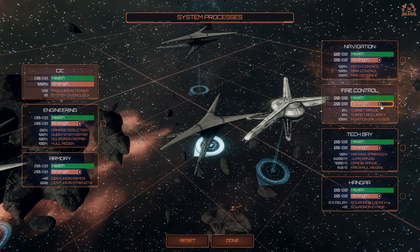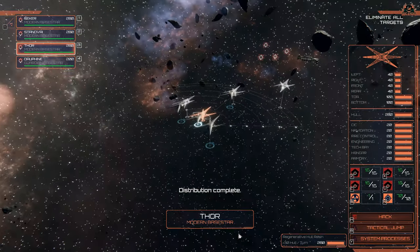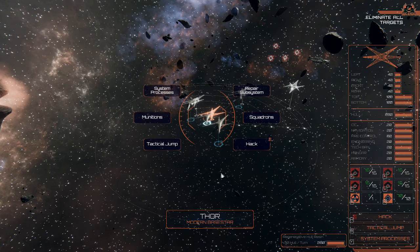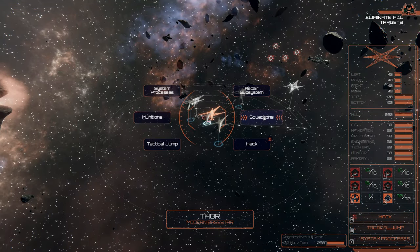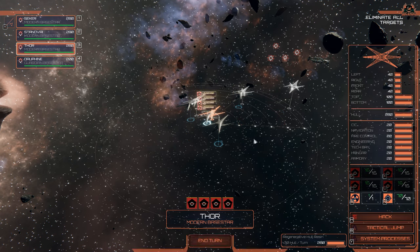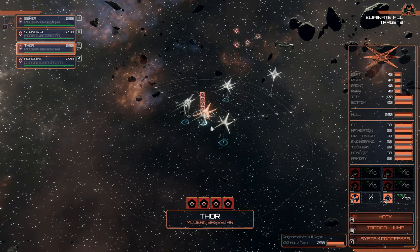You can increase system processes — for example, boost fire control at the expense of everything else to do more damage. You can also repair subsystems like on other ships, and launch your squadrons. Let's launch all the modern raiders to see what's going on, and you can hack nearby ships as well.